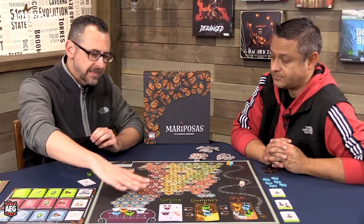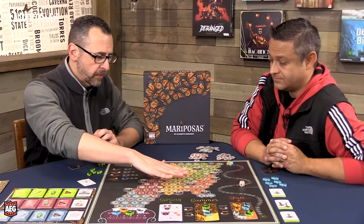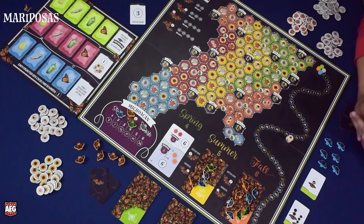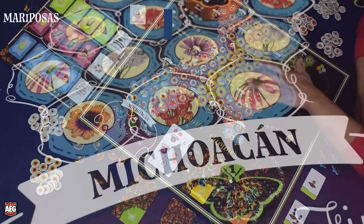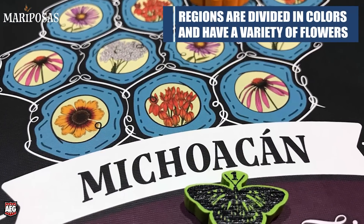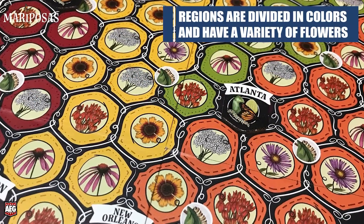On the board you'll see an abstracted map starting down in Mexico, coming up through North America, and reaching into the bottom portion of Canada. The map is broken into a number of different sections that are color-coded — these are important for the scoring cards.